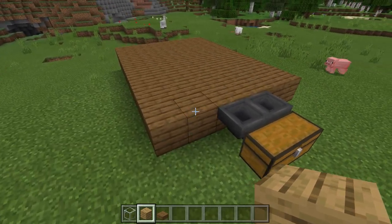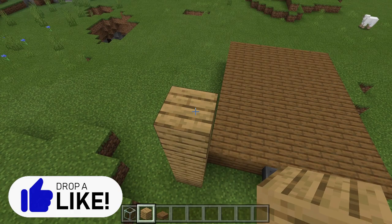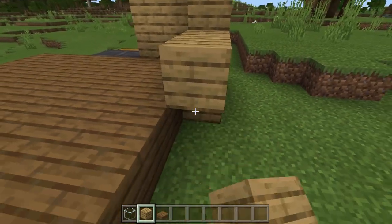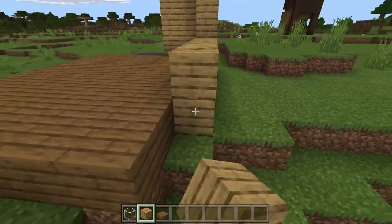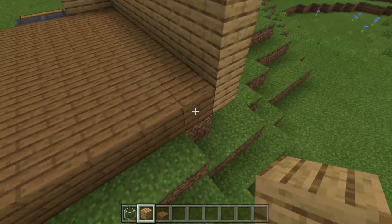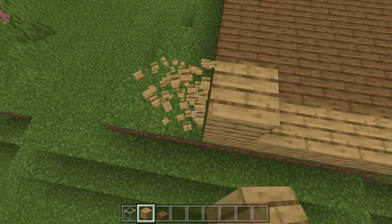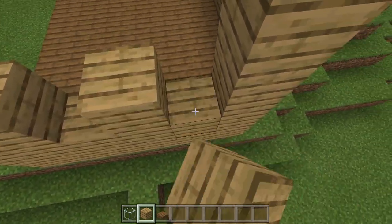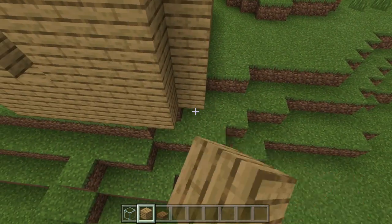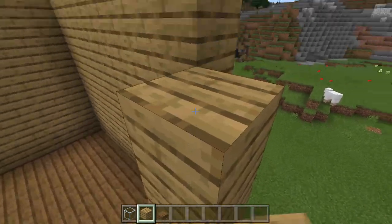Next, we need some walls around this platform. The walls should be 6 blocks high, including the first block even with the platform. These walls should be built around the platform, not on the platform. The block choice is totally up to you. I'm using planks and I'll come back in and place some glass just to make it look nice, but you really don't need to. If you're super tight on blocks, you can also just skip the corners — it doesn't really matter, so long as you have 6 high walls all the way around this platform.